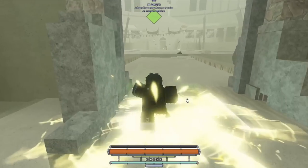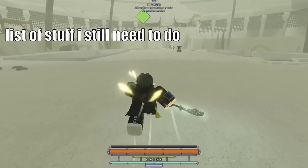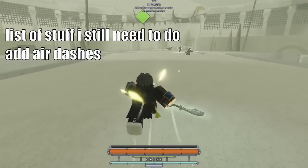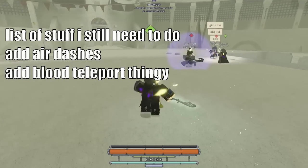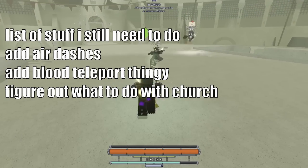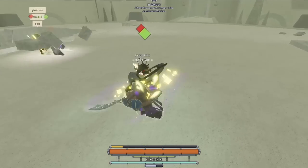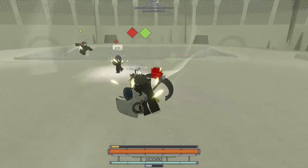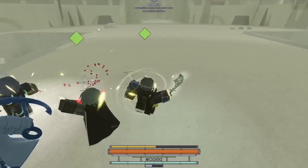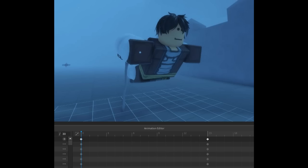Alright, day three. Here's the list of stuff I still needed to do: add air dashes, add a little blood teleport thing, figure out what to do with the church, and a bunch of general polishing. It's honestly a pretty small list for game development standards. Air dashes were incredibly simple — I made a dash animation which is literally just one frame repeated twice.